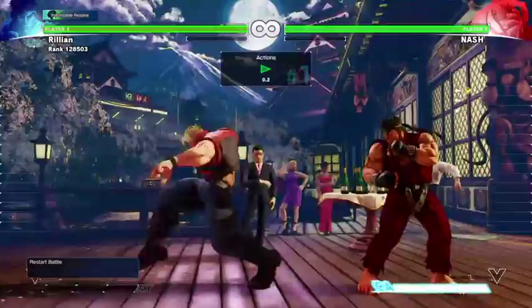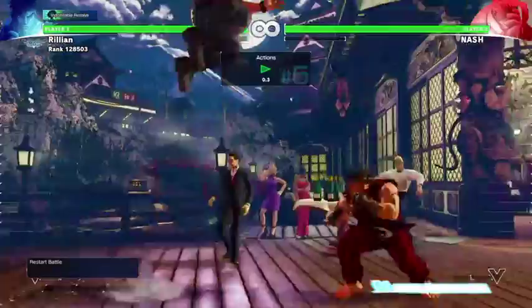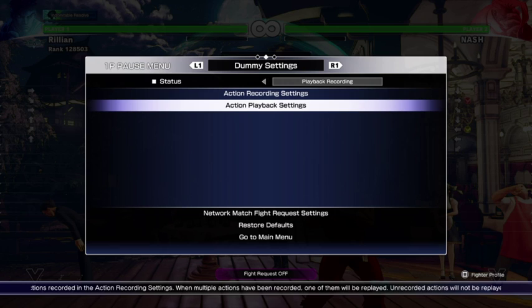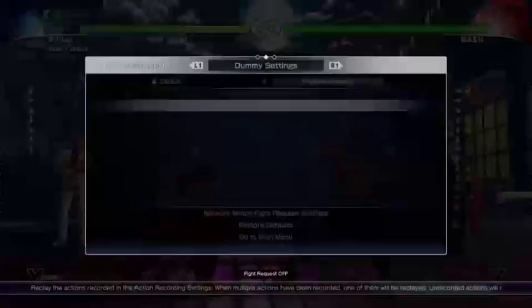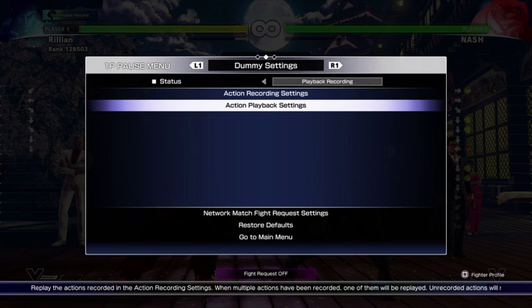Now as mentioned before, if Ryu did just stand there or potentially just crouch block, he actually has basically nothing to worry about. He could get ready to throw tech after a dash — that sort of thing. Nash's options relative to Ryu at start are pretty good for Ryu if Ryu plays defensively. But let's go one step further — let's give Nash, since he already has meter, an EX moonsault instead.